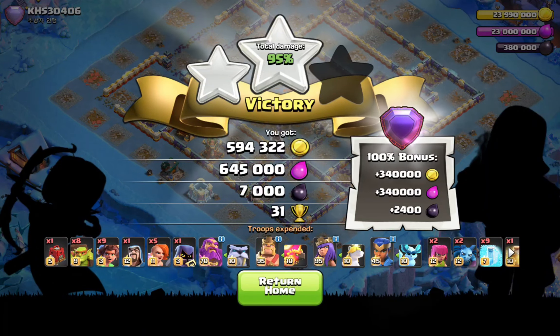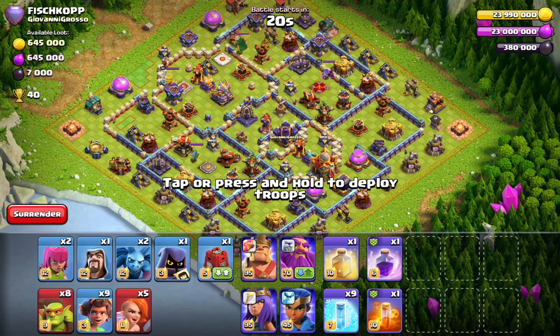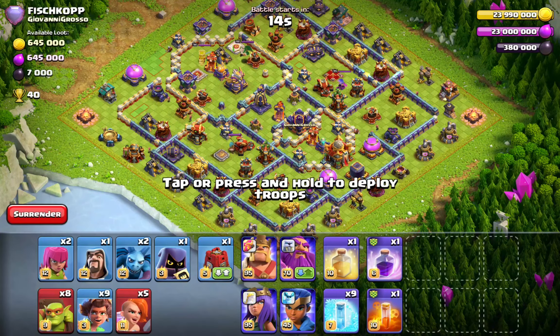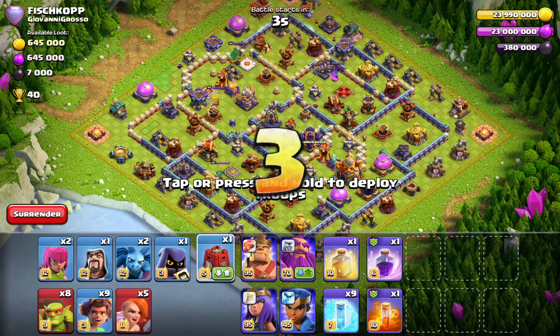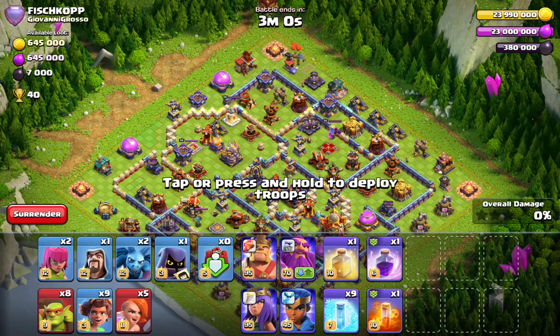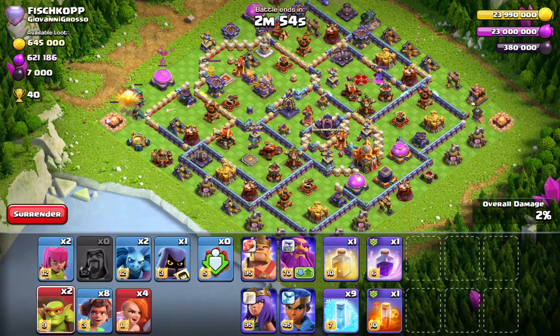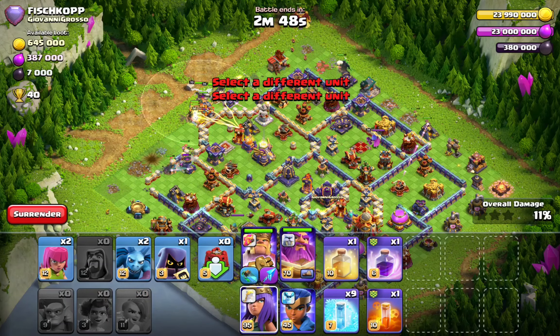Failing the last attack — but I really wanted to bring another attack with this strategy because I think it's actually quite decent. We have another Town Hall that's far. I'm thinking we can go complete opposite side again. The ice golem CC in front of a single inferno will hurt us, so let's go the other way. We're gonna Root Rider and Valkyrie here, funnel, then go with the spam — Valkyries, Warden, King, Queen.